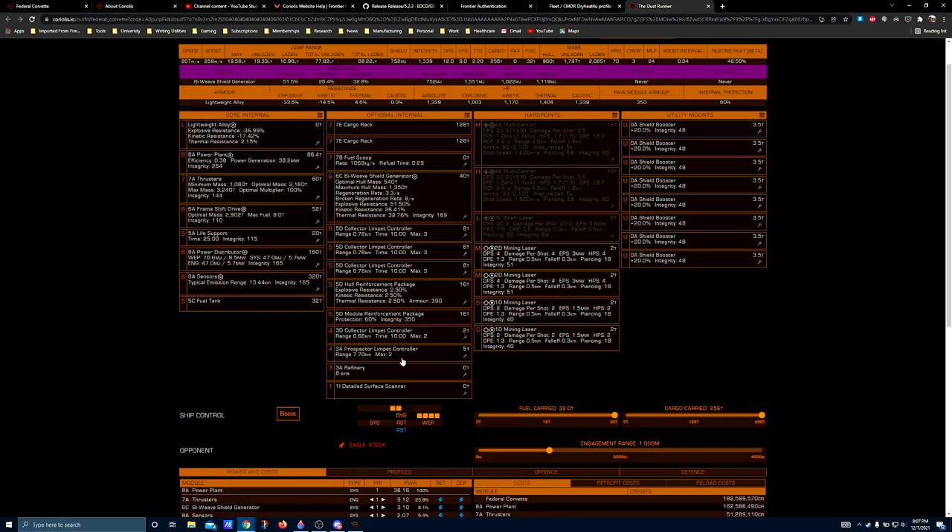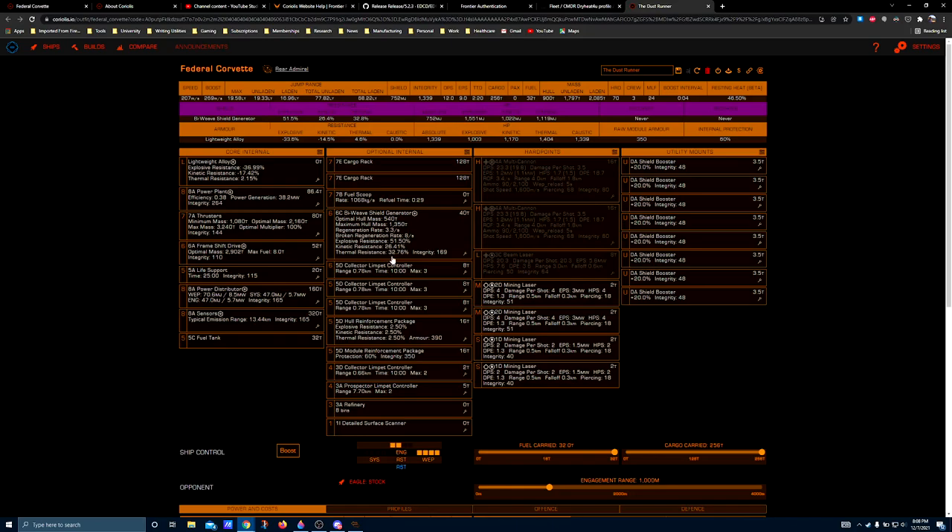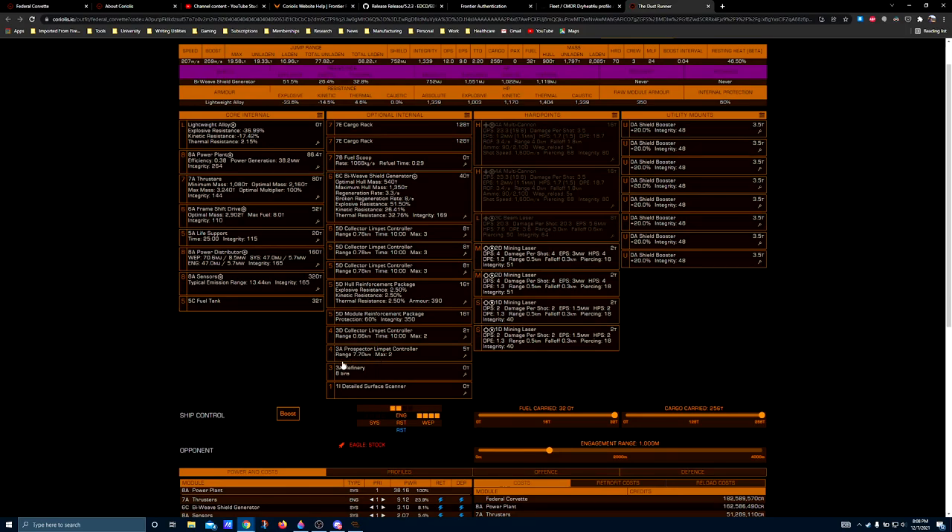What I'm about to get into is going to change with the upcoming Update 9, where we're going to get hybrid limpet controllers and a universal limpet controller that will mean each one of these controllers could potentially pull dual function. I don't know how this is going to affect all mining builds. Because of the specialization effect, the task-specific collector limpet controllers will maintain high performance metrics. I'm curious to see how high the performance difference is going to be between the hybrid and specialized limpet controllers.